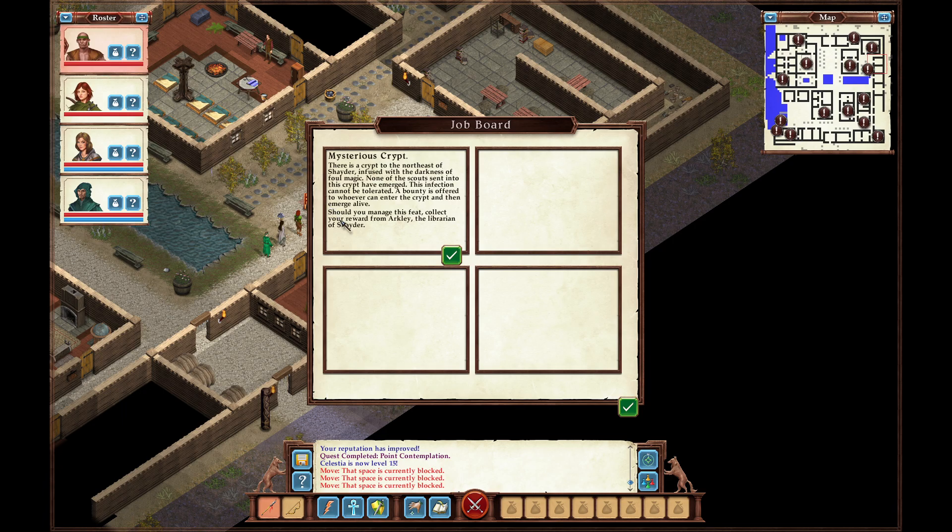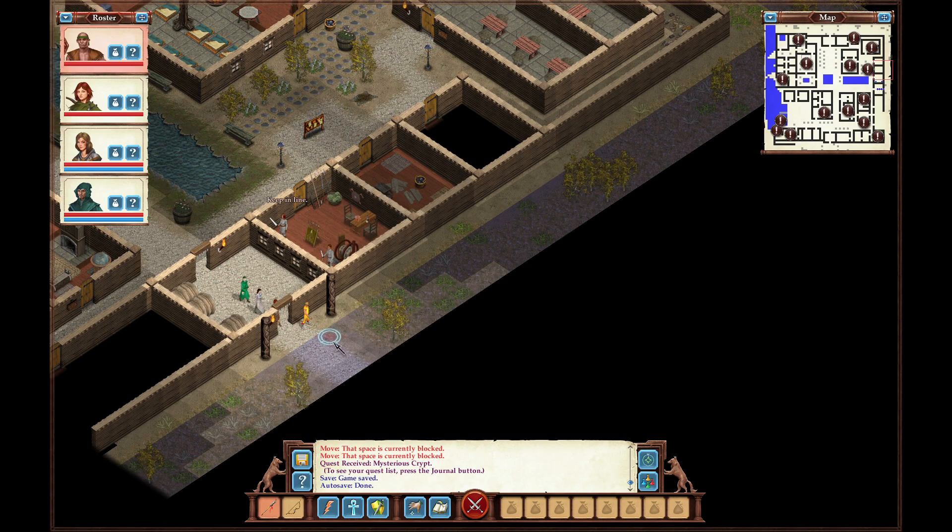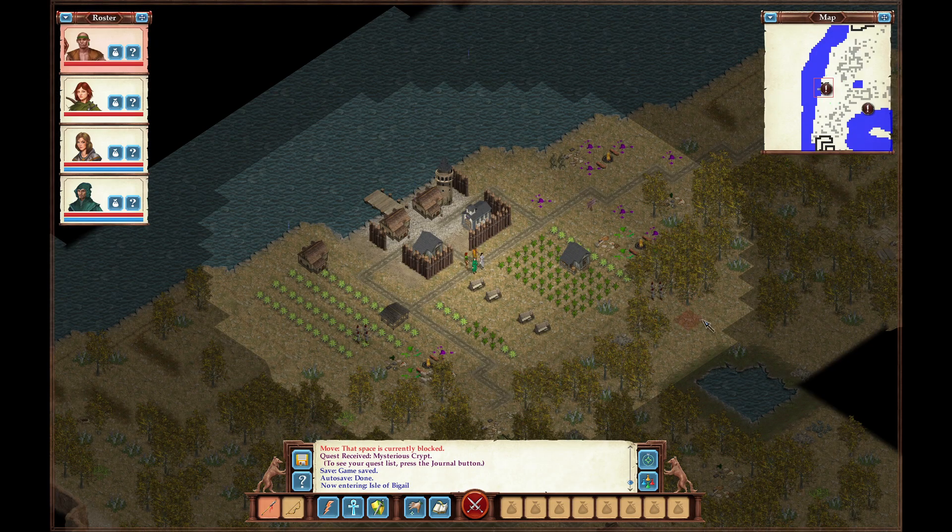There is a crypt to the northeast of Shader, infused with the darkness of foul magic. None of the scouts that entered this crypt have emerged. This infection cannot be tolerated. A bounty is offered to whoever can enter the crypt and emerge alive. Since you manage this feat, collect a reward from Arklee, the librarian of Shader. I think I know where that might be, then.